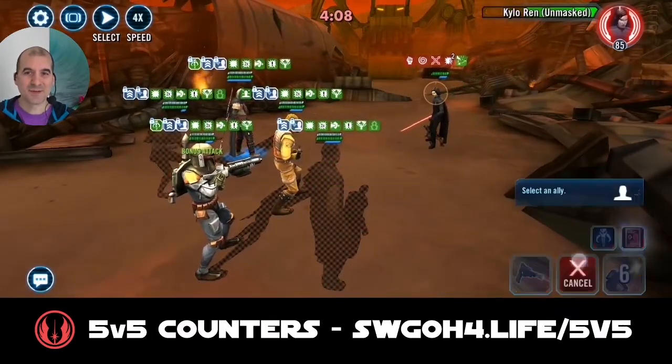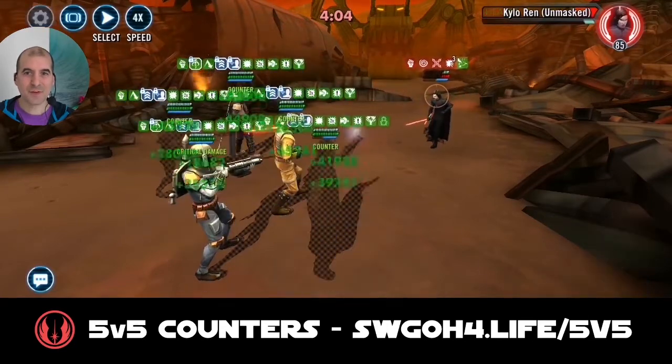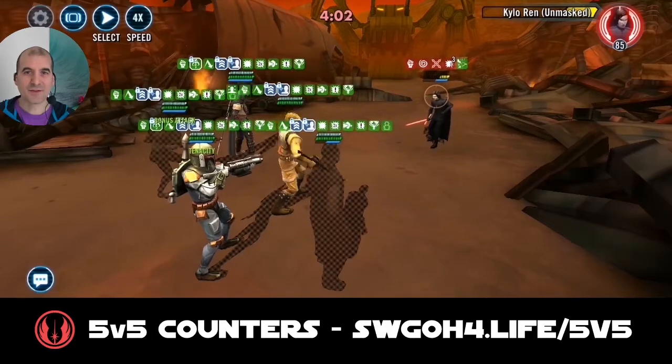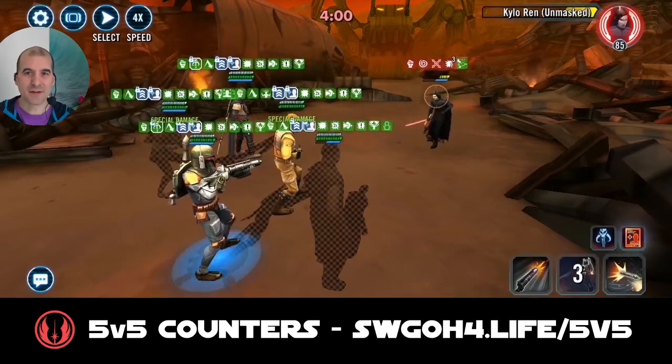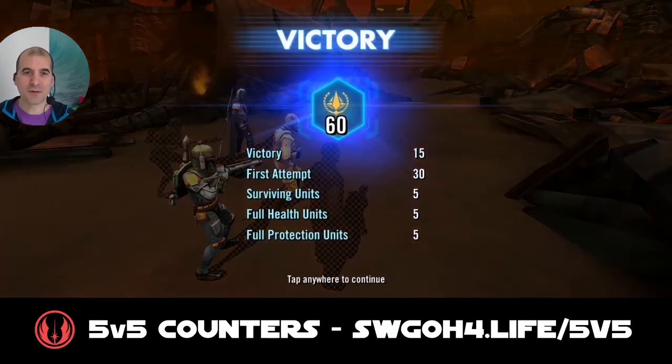This is where Kylo and Musk can be tricky to take out, but luckily we do have defense penetration so we might not even need Disintegrate. Let's have a look — Boba will finish him, and boom, there we go. A very good, quick, easy win for 60 banners.